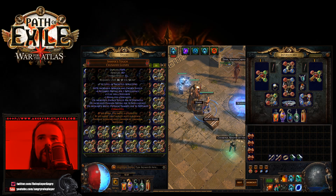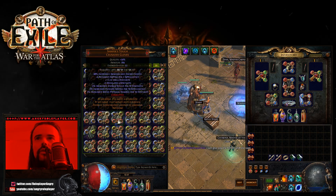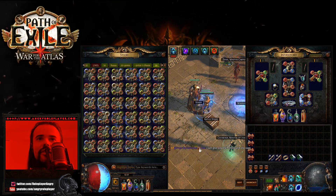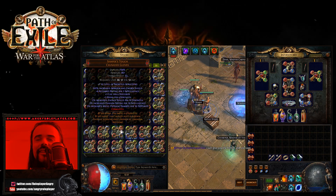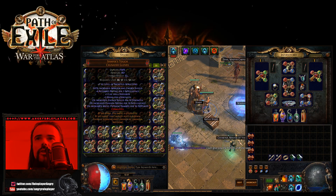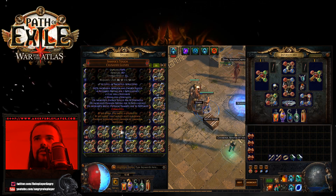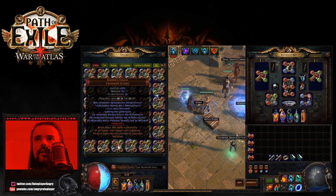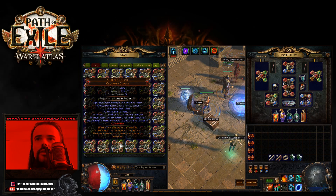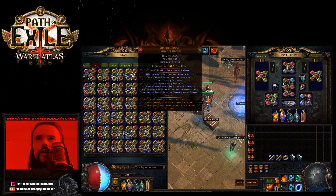Oh, aura gems — holy shit! Someone is really bothering me with trade requests. Plus two to aura gems — nice! Then nothing happened at all. AOE gems on that one. Then nothing happened again.